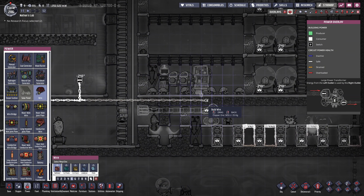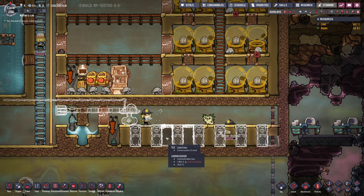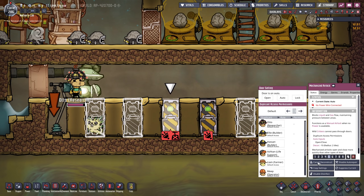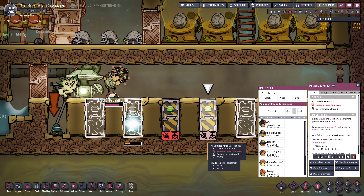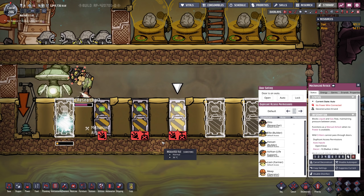Power — I'm just gonna briefly grab from over here. That should be good. We just want to pump everything out. Our mechanized airlocks are in place. What we want to do now is deconstruct them, and if you deconstruct them in a way such as this, they are actually gonna leave behind a complete tile.